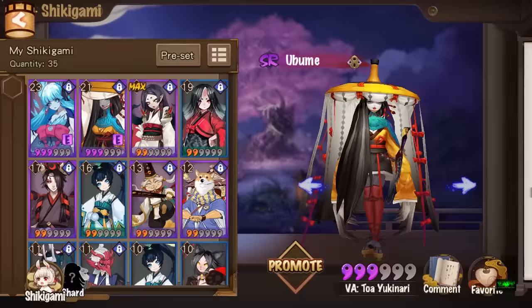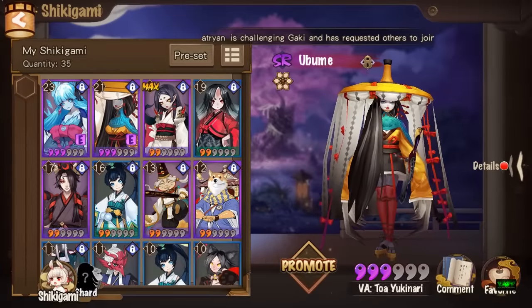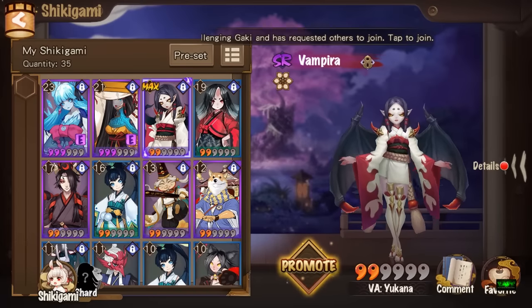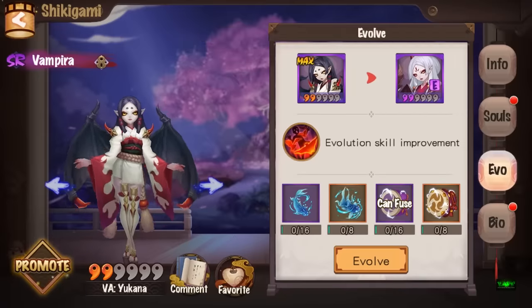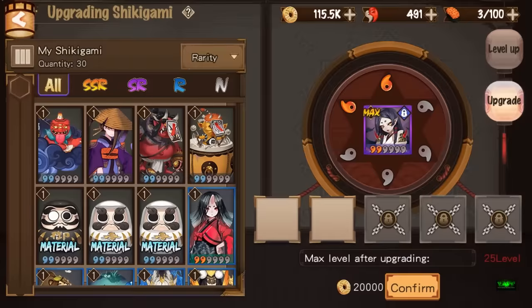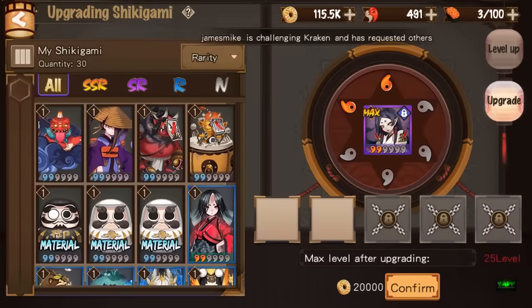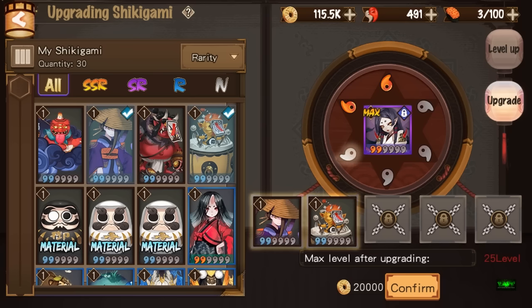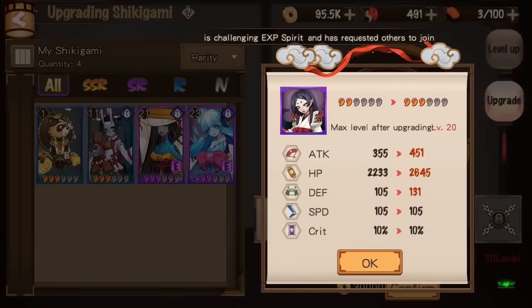Next I'm going to show you how to promote a character. I've got my Vampira here — she's a two-star maxed out at level 20. I hit the Promote button and we're just gonna use a couple of low-rarity materials like this Grave Digger and this Yellow Imp. Use two of these, confirm, and she'll go up a star.